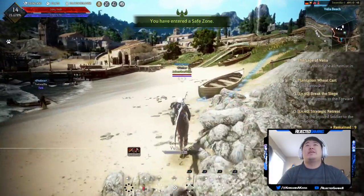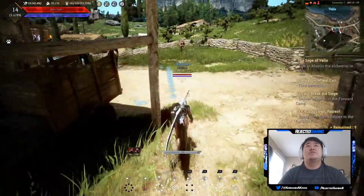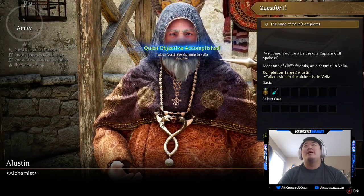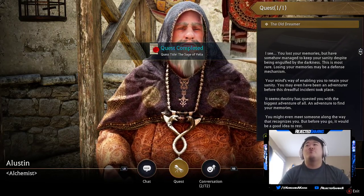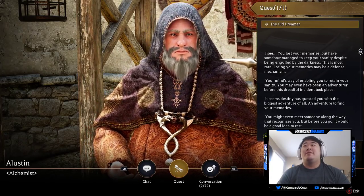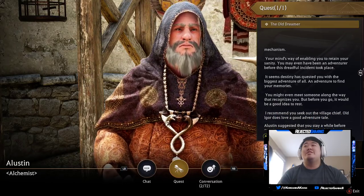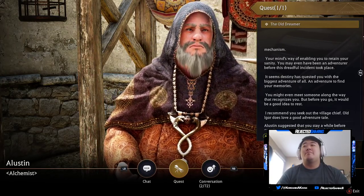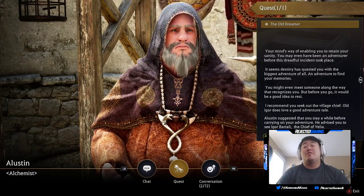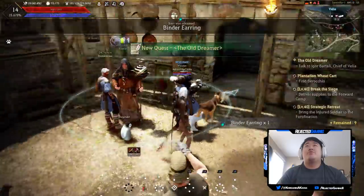We need to find the alchemist. One thing I wanted to do on this character is buy pet food. We'll talk to the alchemist first — I think this might be a cutscene. He says: 'Welcome. You must be the one Captain Cliff spoke of. You lost your memories but have somehow managed to keep your sanity despite being engulfed by the darkness — this is most rare. Losing your memories may be a defense mechanism. You may even have been an adventurer before this incident. I recommend you seek out the village chief, Old Igor — he does love a good adventure tale.'